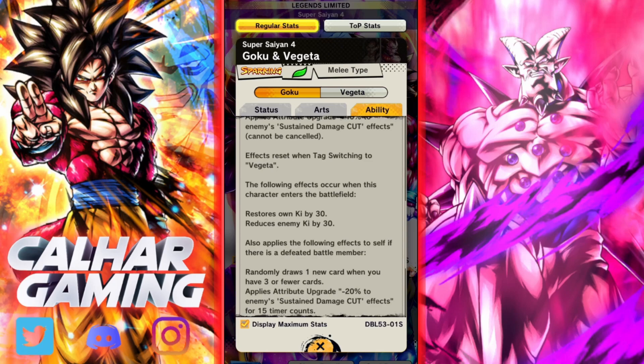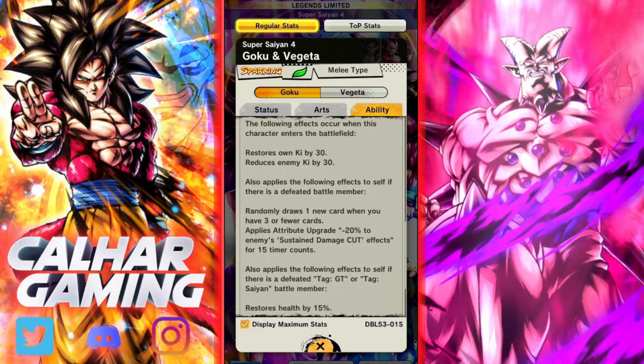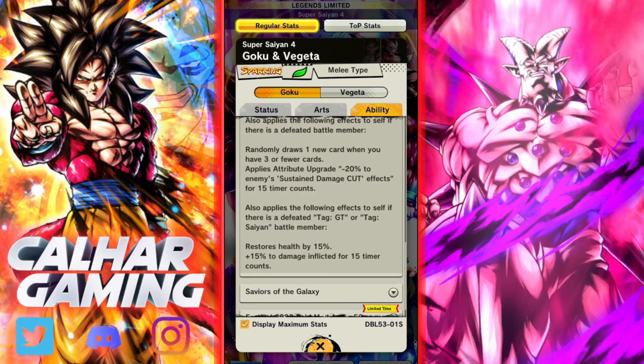There's the Z ability as well, boosting GT Saiyan and additional buffs for GT. The unique abilities are pretty much what we'd expect: extra damage inflicted, reduced damage received, minus 15 blue cards, additional ki recovery, and increases arts card draw speed by one level - cannot be cancelled. That's Vegeta. Very similar for Goku as well. When the character enters the battlefield, it restores own ki by 30 and reduces enemy ki by 30, and if there is a defeated battle member you get extra cards and extra buffs.